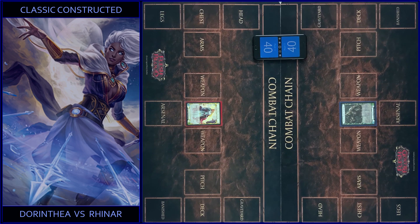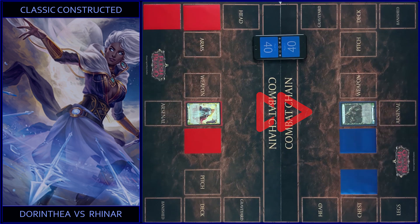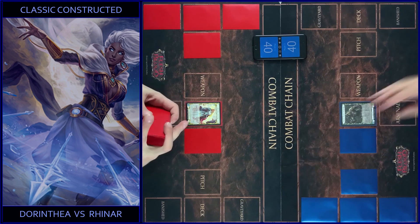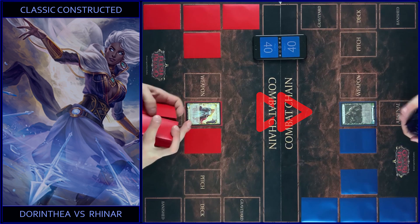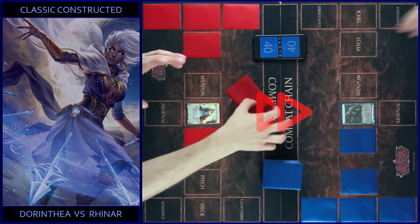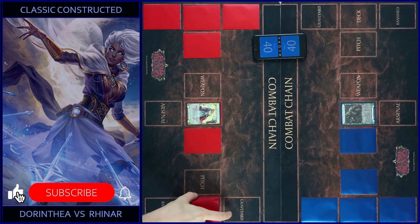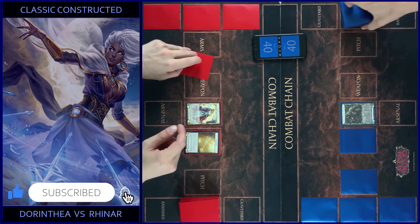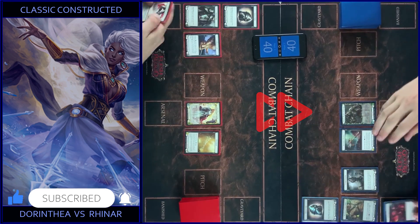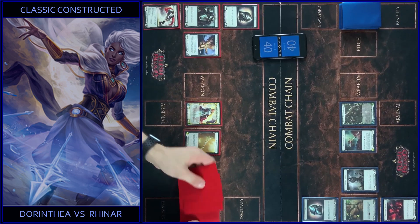Now we choose our equipment and weapons and put them in their zones. After this we shuffle our decks. Then we represent our equipment and weapon, take our cards, and start the game.